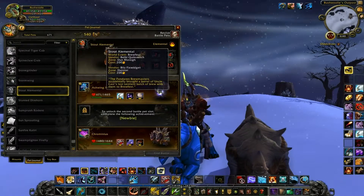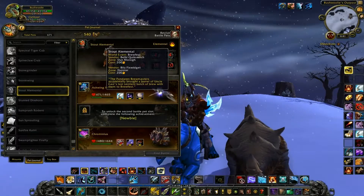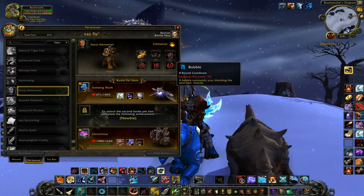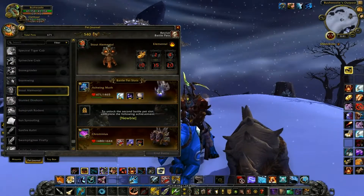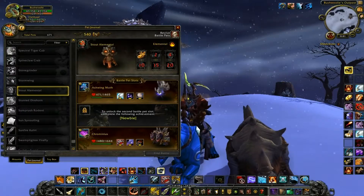The Stout, which is a Brewfest pet for 200 Brewfest coins. He does Brew Bolt, Barrel Toss, Inebriate, Explosive Brew, Dive, and Bubble. Again, I hope they add that guy this year and we don't have to wait until 2015 — but I doubt it since Brewfest is literally days away.